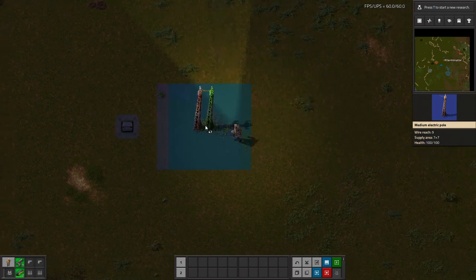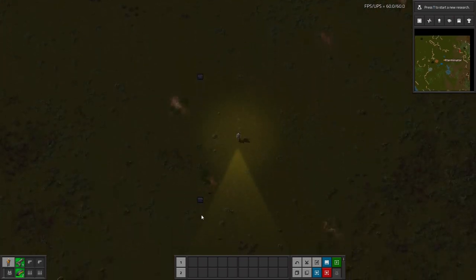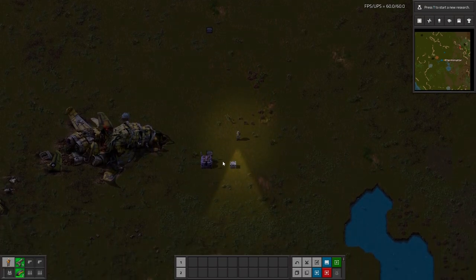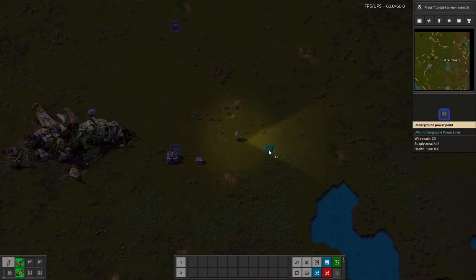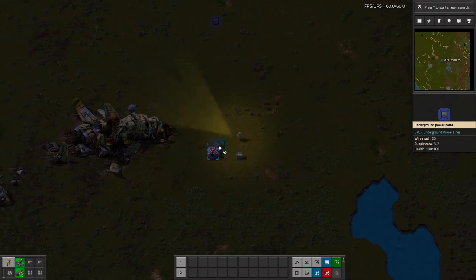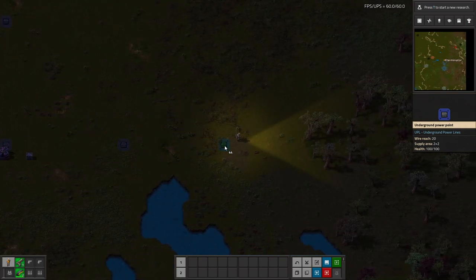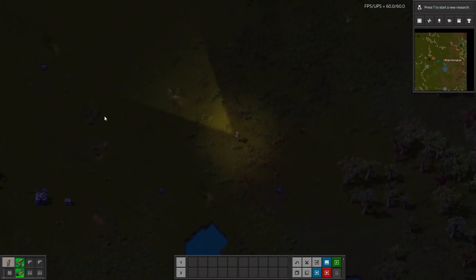This is a pretty new mod, so hopefully the dev does add that. What you can do is hold down left-click as you run, like you can with normal power poles, and it will automatically place them at their max distance. It's just if you're trying to do it manually, you'll have no visual of when you've reached your distance. But holding left-click, if I just run, it'll auto-place them at their max 20-tile distance, and they are still connected.